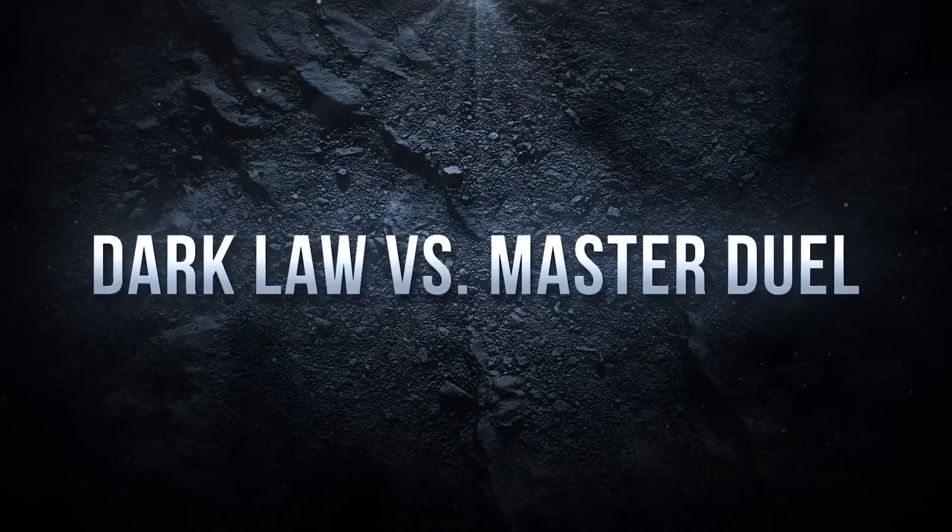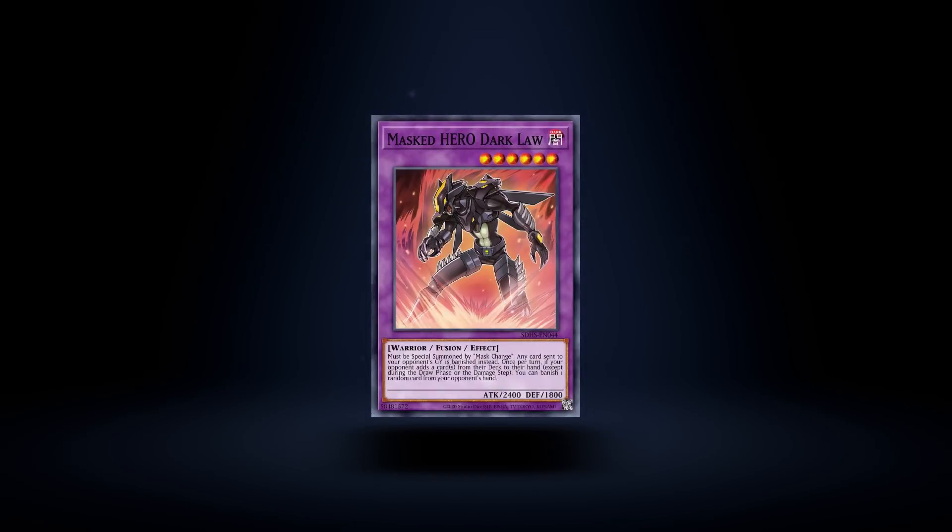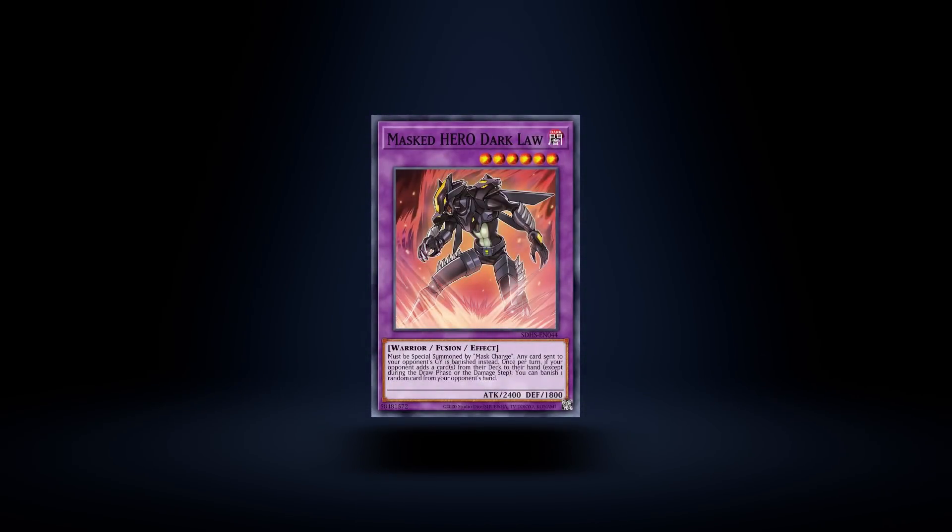In Master Duel ranked, Dark Law solves that problem — that's why he's the law. Today it's Dark Law versus YuGiOh Master Duel, let's get it! Dark Law is a fusion monster that says any card sent to your opponent's graveyard is banished, and if they add a card to their hand, Dark Law gets to snipe a card out of their hand. Absolutely insane! Today we're sending all our opponents to the shadow realm with the Hero Dark Law variant.